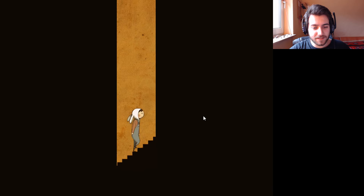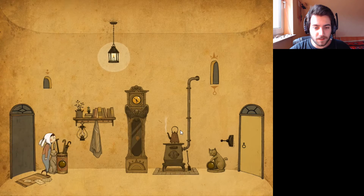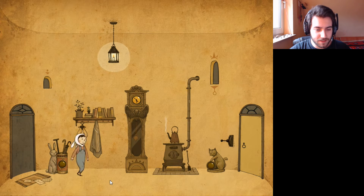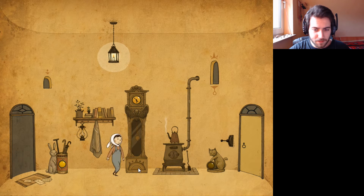Let's head through — I have no idea what to expect. Alright, hello. There are a few letters on the floor that I can't pick up. Green. Orange. I mean, I know my colors, game. Look at the face of the clock — of the watch. I feel like maybe we should try to get the same color. This one, maybe?